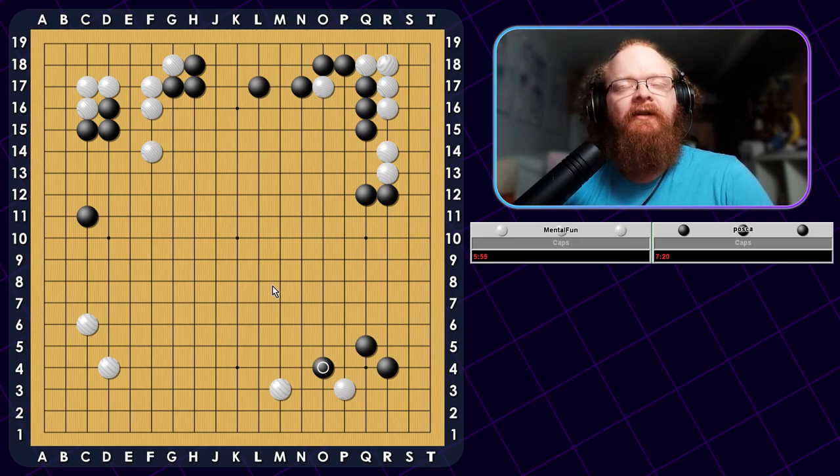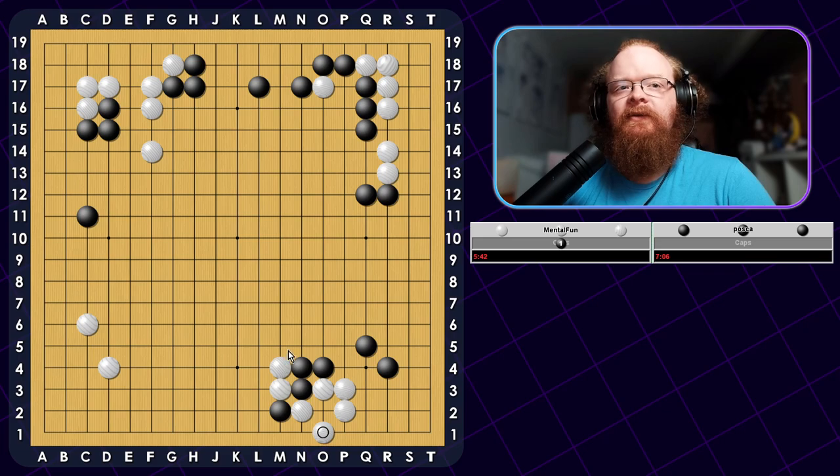He wants to push me down here — that's probably a good idea, just keep building everything. I will just stay connected. He doesn't want to invade. I think invading is a little bit easier than pushing like this. The corner is alive, and he just wants to attack these stones, I guess.